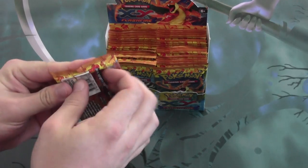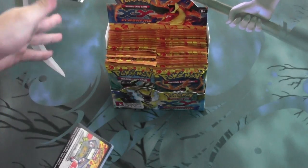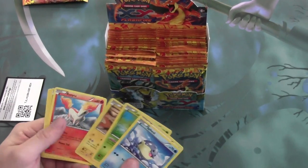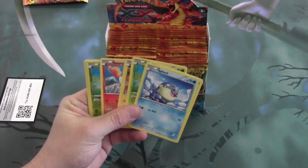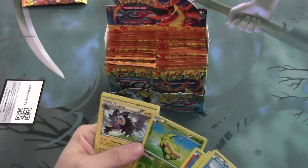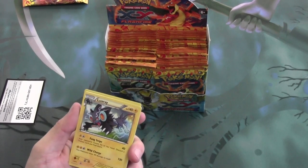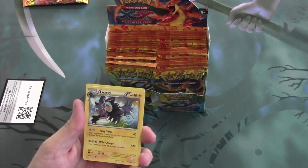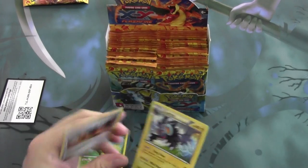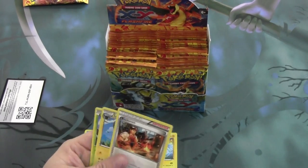Let's go ahead and get our first pack opened up here. Our lovely code cards. We're just going to skim through the commons real quick. Our reverse is a Caterpie. Our rare, we have Luxray. For 3 energy it is doing 120 damage, but it also does 32 to itself. It's not too terribly bad, and it can work with some other cards in this set.